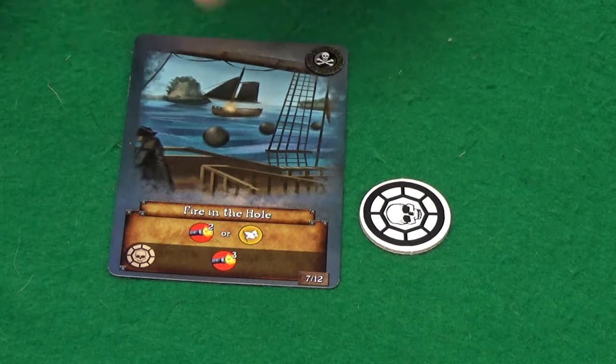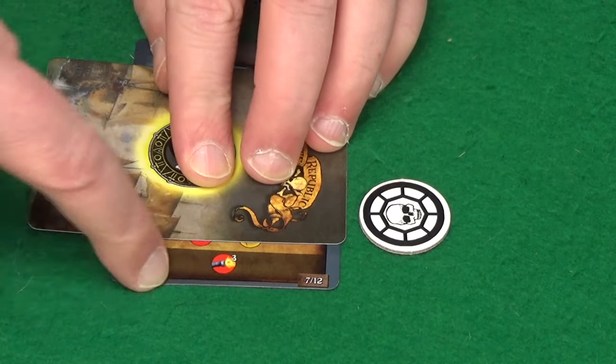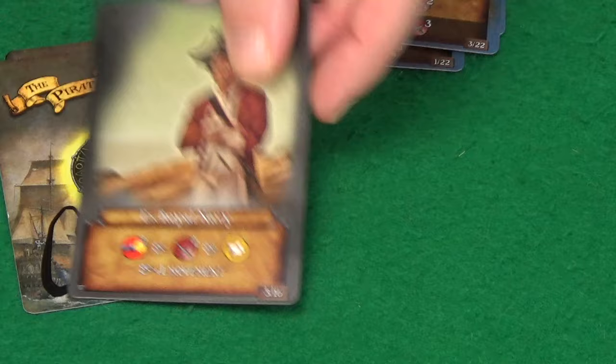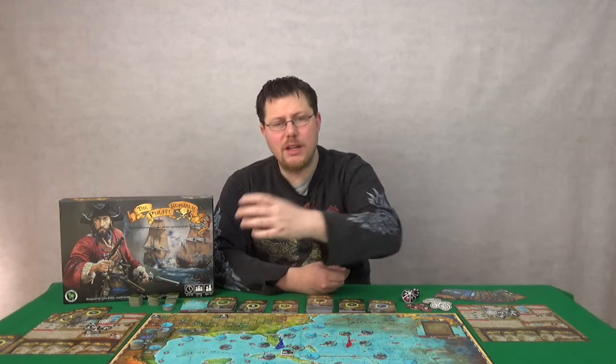This could be reputation tokens that will allow you to boost the effects of some cards, or it could even add new, better cards to your deck for you to use. Likely it will also give you swagger, which as well as helping you win in a competitive game also acts as a sort of experience points in both game modes.